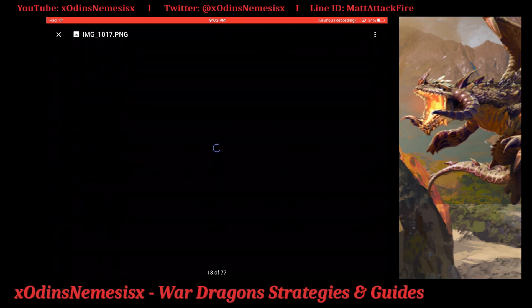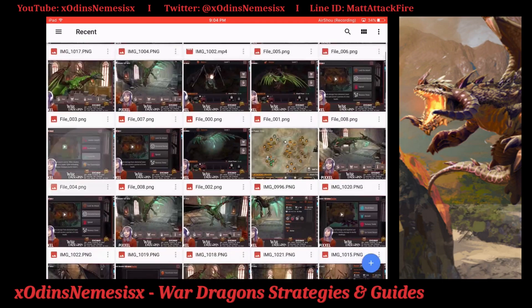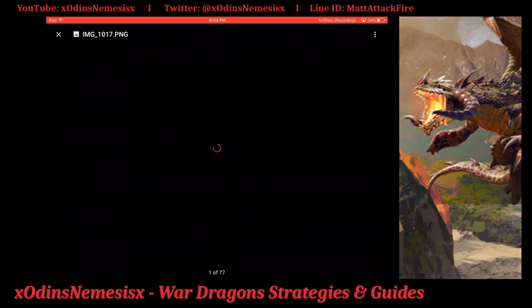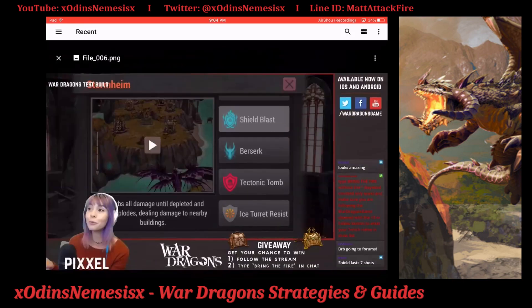I want to get this out ASAP so you guys know what's going to be coming within the next few weeks. These dragons have some unique spells — they're not like the legendary dragons that came out before, where each legendary emerald only had one new spell and then really old recycled spells. PG actually seems to have gotten their game together and changed it.